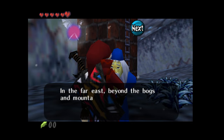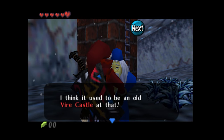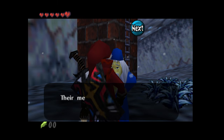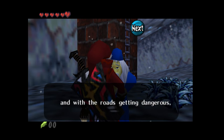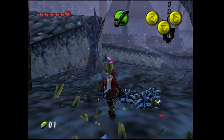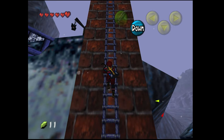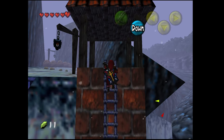Another NPC gives lore: 'In the far east, beyond the bogs and mountains, there is a family of doctors that reside in an old war castle - I think it used to be an old fire castle. They used to make medicine out of the plants found here in the bogs and fields. Their medicine helped me walk again back in the day. We haven't heard from them in a while, and with the roads getting dangerous, I wonder how they're doing.' I love our sword and the red trail. The HUD uses Majora's Mask-style hearts and buttons, which is cool.